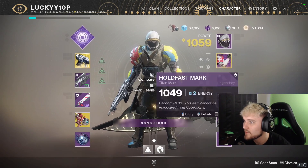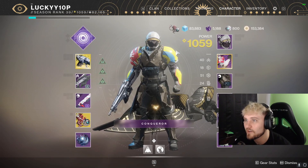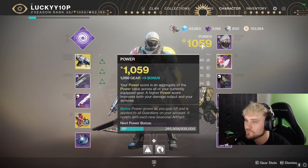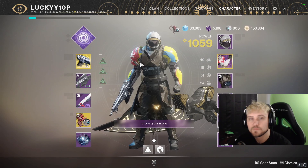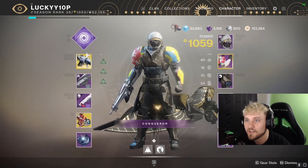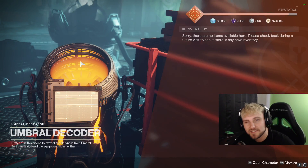None of them dropped any higher than the level I was at — none of them even dropped at 1050. So I did not get leveled up from that at all. My base power remains at about 1051 — actually 1050 gear score, so almost 1051 on my Titan. Well, that was the loot haul — 31 Umbral Engrams. I'm actually kind of stoked to use some of these weapons and try out some of these new perks. If you enjoyed this content, make sure to subscribe for more and I'll see you in the next video.